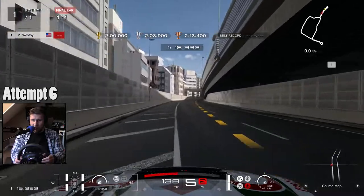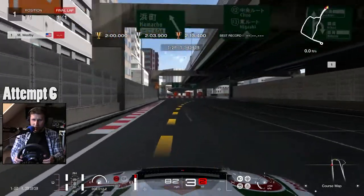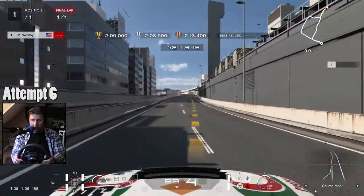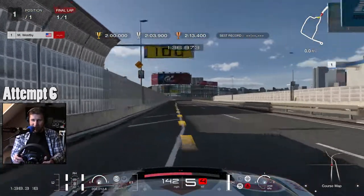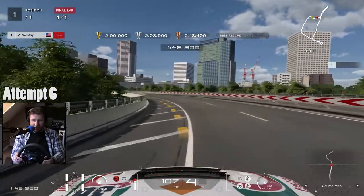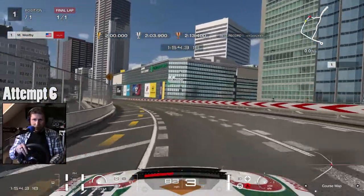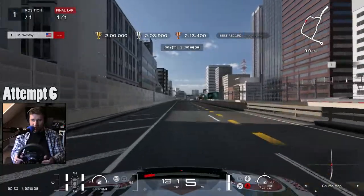I probably don't have to brake too hard on that corner. Take a look at the ghosts. I could probably brake at about the 100-meter marker there. This is so irritating — trying my hardest and then you just see the ghost pulling away. Definitely not dropping to third gear there. This is where I crashed last time. And brake — okay, I think we're in the clear.